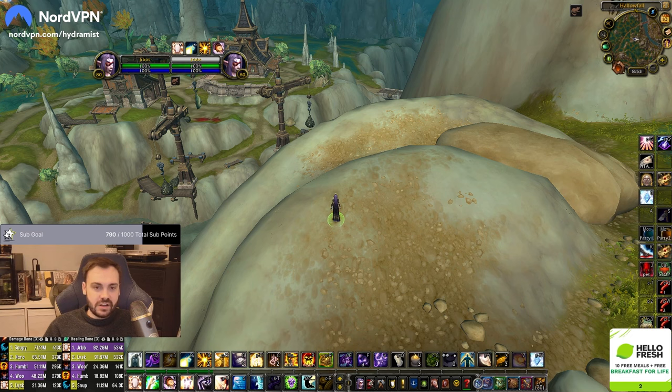Usually you want to use the CDR early, and then if you've got something you can spread a lot of dots to, you can just spam penance and spread the dots loads. If not, you just do penance, shield, penance, shield. Then you want to dome if they get stunned and they're getting bursted because they don't have any kite potential.